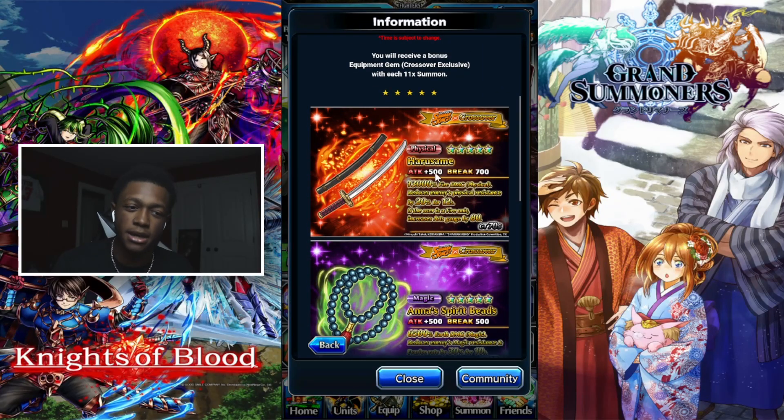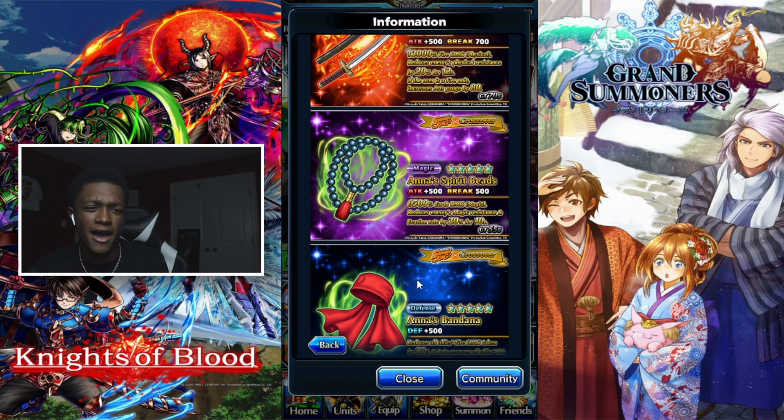A certain equipment might keep you alive when a unit ability just can't, depending on the mission you're in within Grand Summoners. Especially when you're new to the game, you don't really know much about equipment. When you start a new game it's going to be kind of overwhelming. With Grand Summoners we have a lot of equipment slots to learn. The descriptions are there — things like magic resistance and fire resistance you basically already know what those mean.